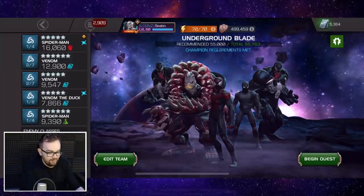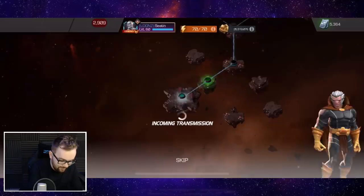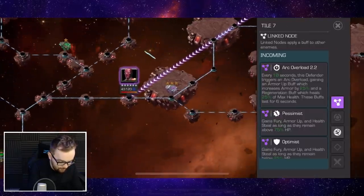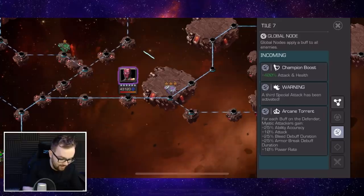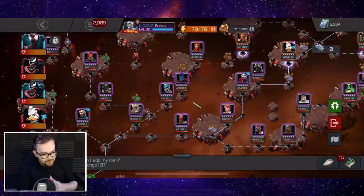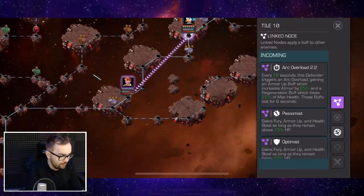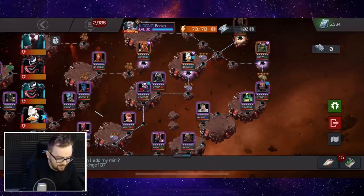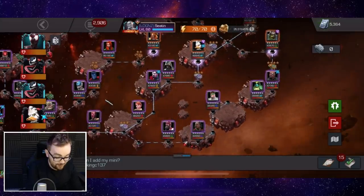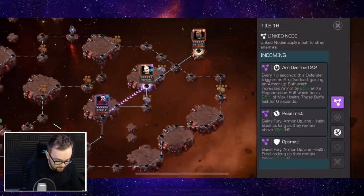Chapter two, quest 2.2 is the mystic portion. The global node is arcane torrent: for each buff on the defender, mystic attackers gain additional ability accuracy, attack, bleed debuff duration, armor break debuff duration, and also power rate. There's a really easy lane here — if you go for arc overload with pessimist and optimist nodes, arc overload really isn't that scary. The most problematic fight is maybe Mr. Sinister and Squirrel Girl — she caught me with a special two. But overall, probably one of the easiest paths in terms of the actual nodes.